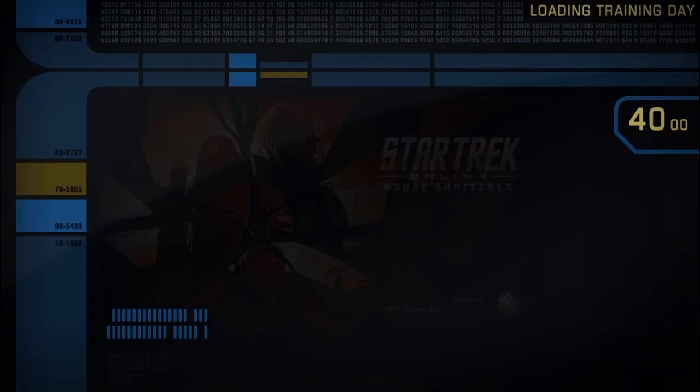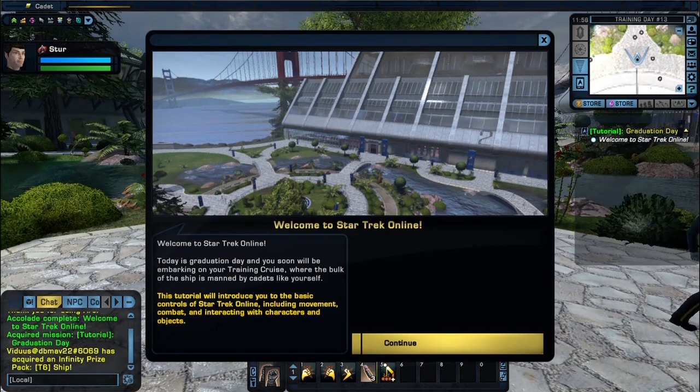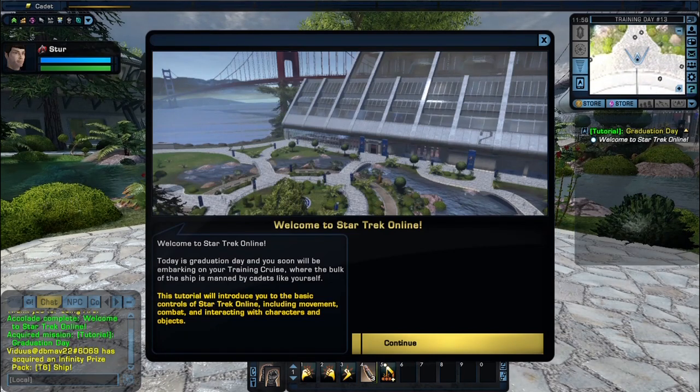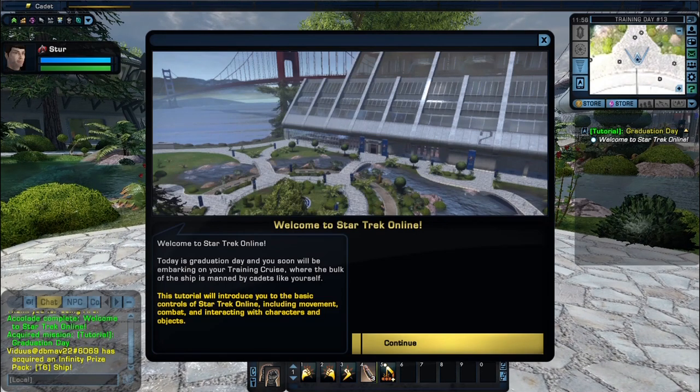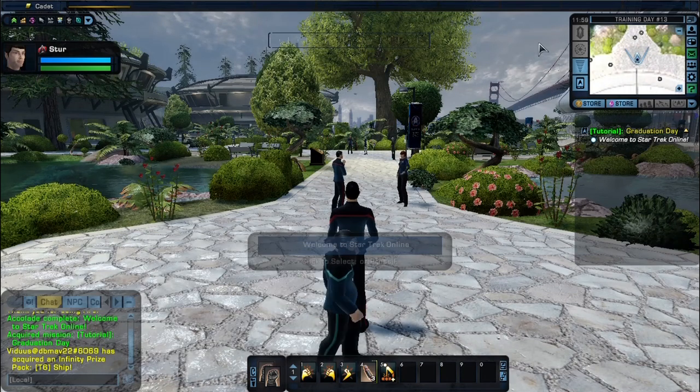Isn't that cool? Welcome to Star Trek Online. Today is graduation day and you soon will be embarking on your training cruise, where the bulk of the ship is manned by cadets like yourself. This tutorial will introduce you to the basic controls of Star Trek Online, including movement, combat, and interacting with characters and objects. All right guys, that goes to the conclusion of this video. If you like what you see, please do that subscribing thing, please do that liking thing. Find me on Facebook, find me on YouTube. Thank you very much, you guys have a great day. Catch you guys later!